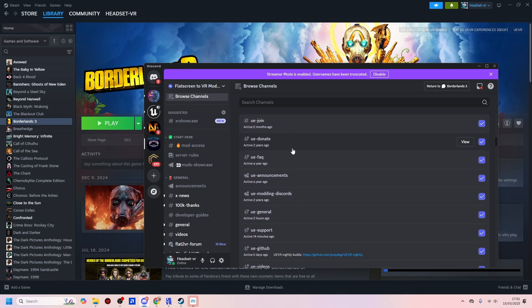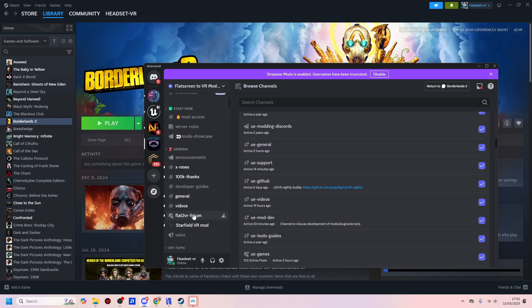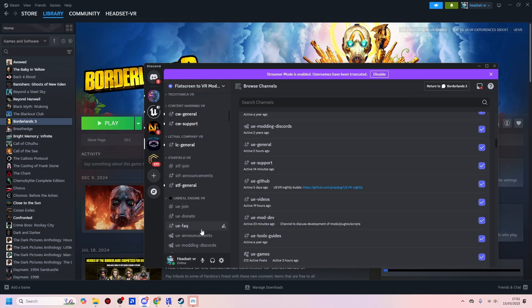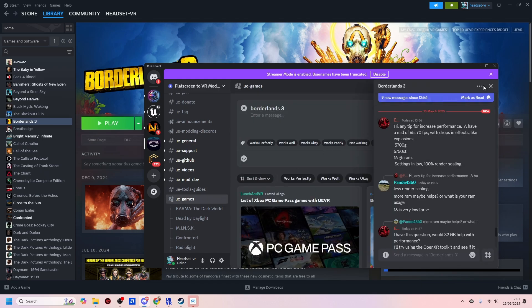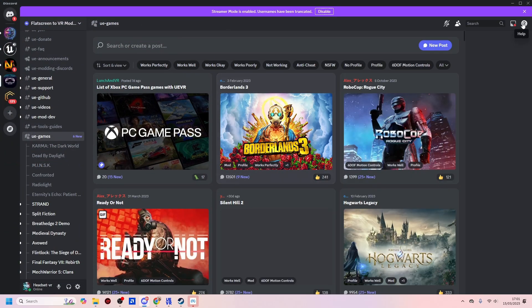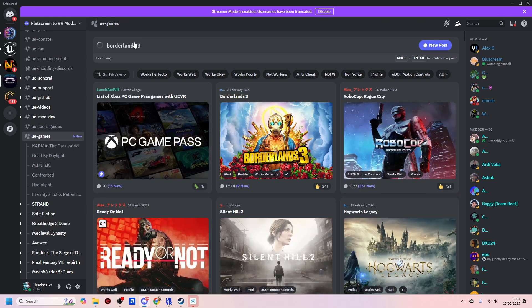Once you've joined that channel, go into the games. It does say to start here first, so you may want to look there first. But otherwise, once you've got the UE Games channel open, if you just scroll down, you can see all the games. Type in the name of the game — in this case, we want Borderlands 3.